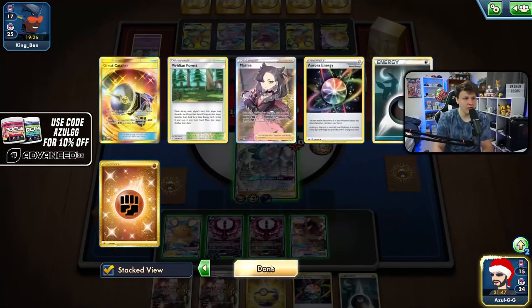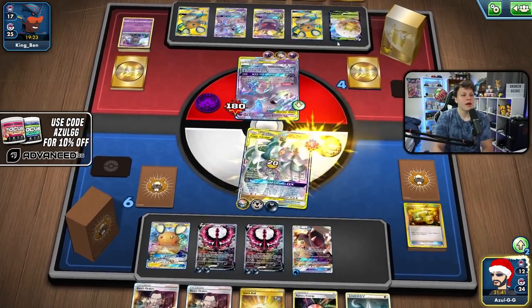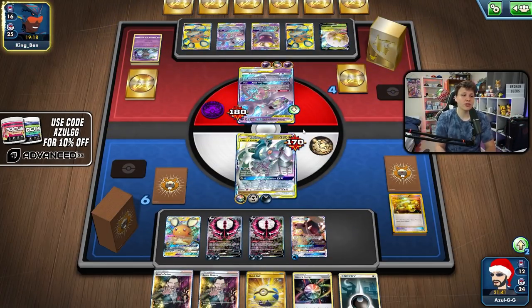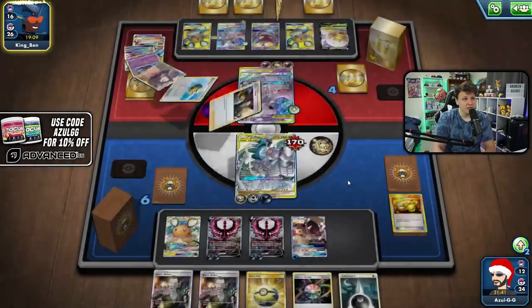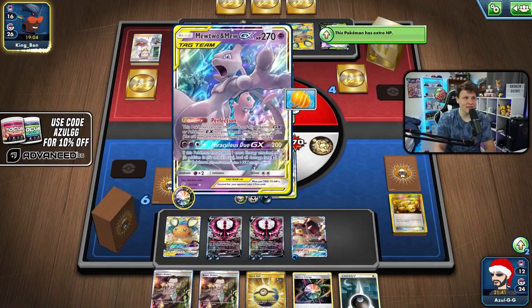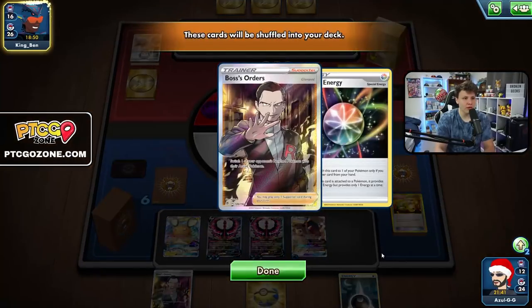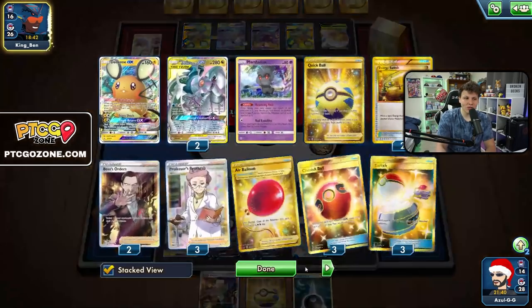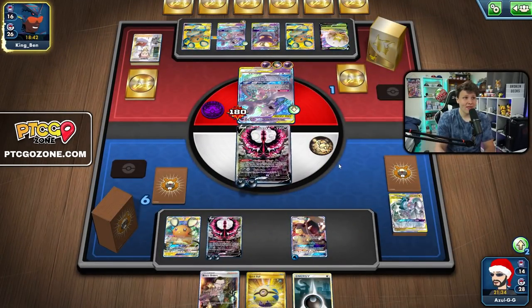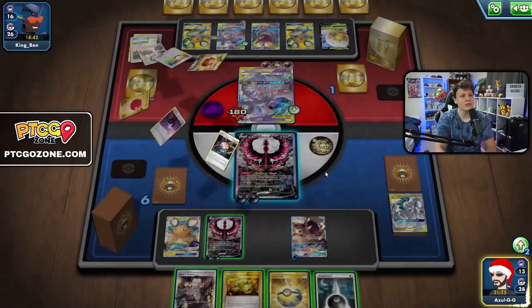We have one Dark in the discard, so we can go Dark, Dark to the Malamar, and Water to Mawile. Both Malamar and Mawile can attack. It's possible we win from here since my opponent only has one attacker set up. Going for the Mawile Wily Bite to get the Eldegas out of their hand, then E-Switch and use Ultimate Ray. Getting rid of the Eldegas and then using Ultimate Ray — maybe we can pull this off. But we're taking 50 damage from Horror Energy, and if I Ultimate Ray into the second ADP and then switch to second ADP for another Ultimate Ray, we might survive if they don't have Boss.